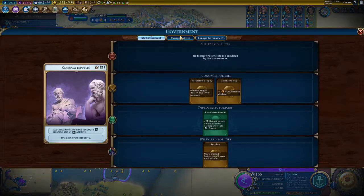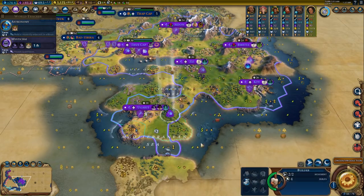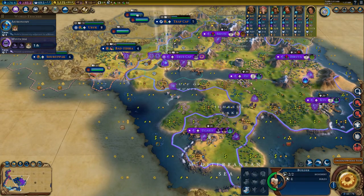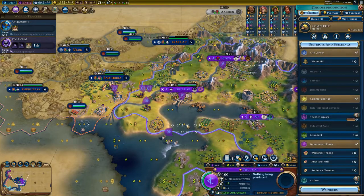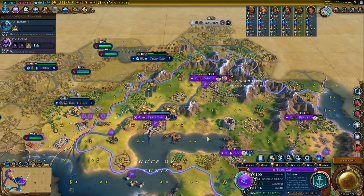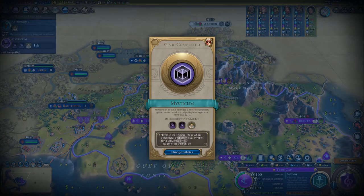We got all the builders, so no more builder cards in here. We want the traders — the money. Money and science is all we want.